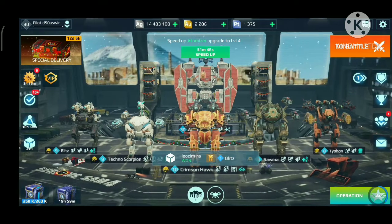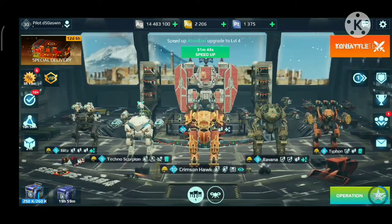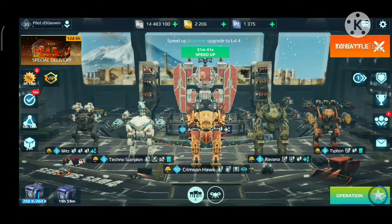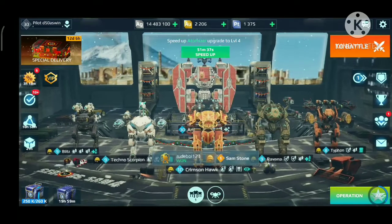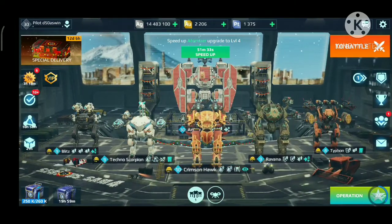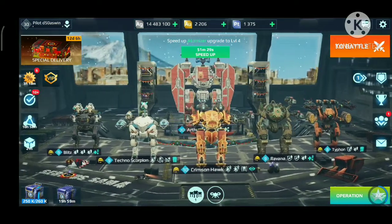Now you might be wondering how I got these nice weapons and robots as a free-to-play player. You can build them in the workshop. When you are planning to build a strong robot with strong weapons, you need to focus on weapons first.